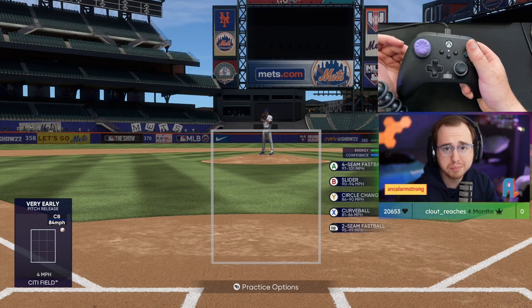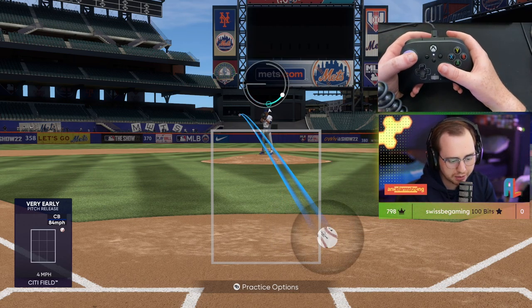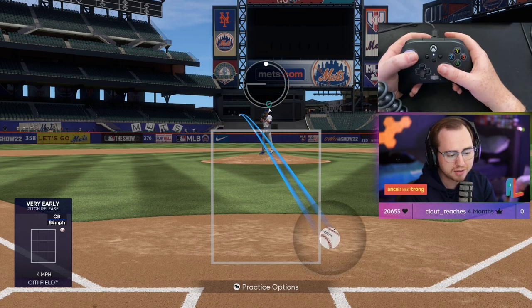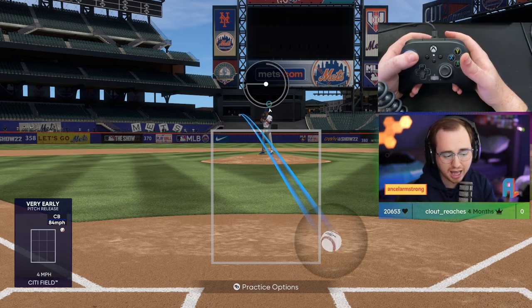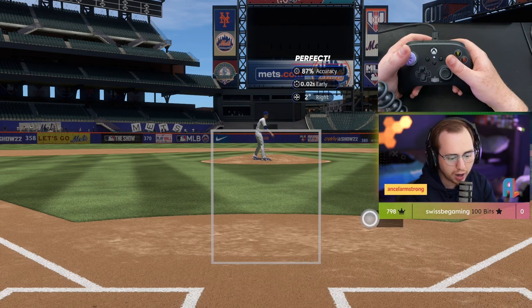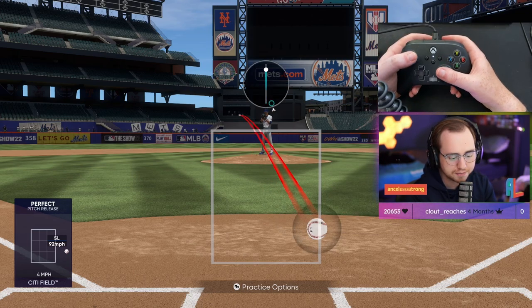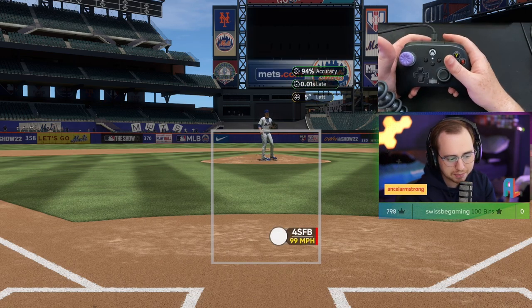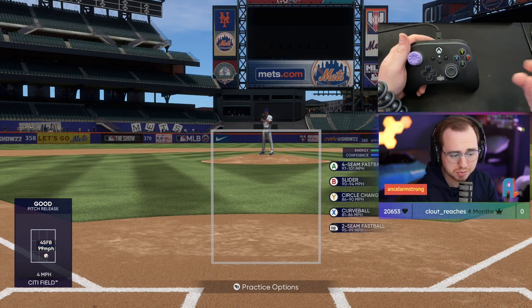Once you get your motions down and are being accurate, start mixing in different pitch differentials. One of my favorites against a righty batter — with pitch trail on I can see the slider is going to break outside to the right. I get that slider to break slightly away, just outside. Then I come back with a fastball — the opponent thinks it'll break outside, but I dot up the fastball and it stays in for a strike. You can freeze a lot of people on that.